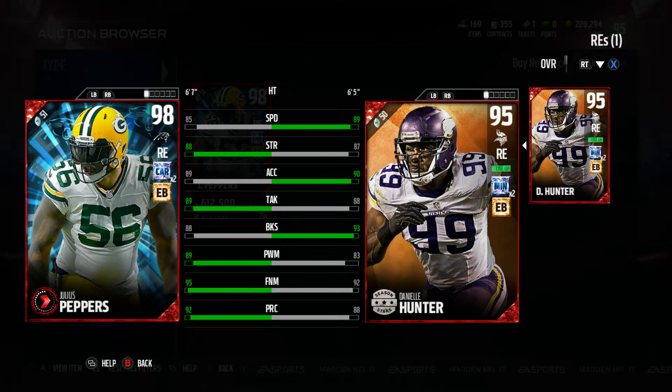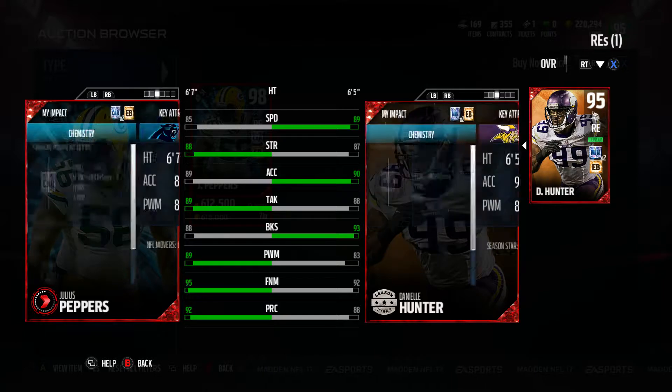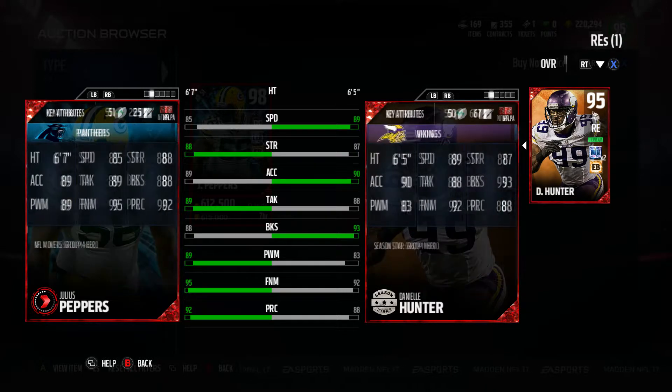Julius Peppers is six seven with Carolina and Edge Blitzer chemistries — times two. That six seven height is definitely going to be an advantage. He's got 85 speed, 88 strength, 89 acceleration, 89 tackle, and 88 block shed. If you max out that Carolina chemistry, his block shed goes up, and if you max out Edge Blitzer, power move and finesse move go up. He's got 95 finesse move, 89 power move, and 92 play recognition.